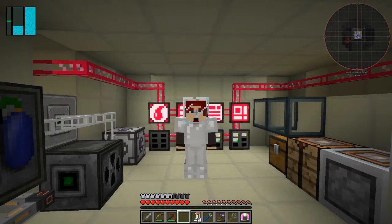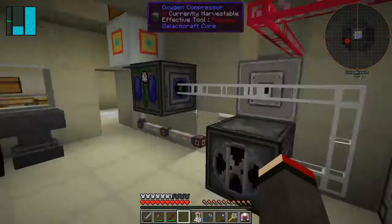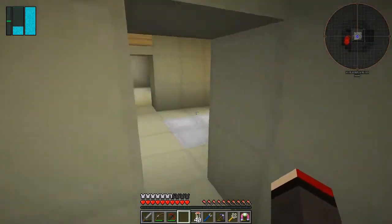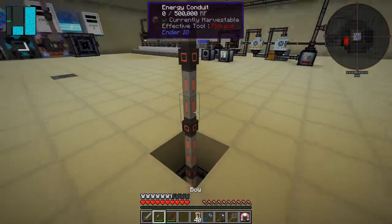Hello everybody and welcome once again to Galactic Science 2. I figured out I could actually do a quest fairly easily, so let's do it to start with. I don't know why I didn't think about this before, but let's have a look at the quest. I've got this quest here: Energy Conduit. I need 10 pieces and I'll get another 10 back. I've already got 10 pieces of Energy Conduit as other rewards, so let's dig it up and take some with us.